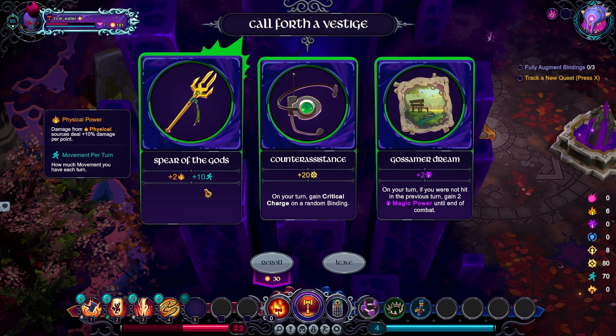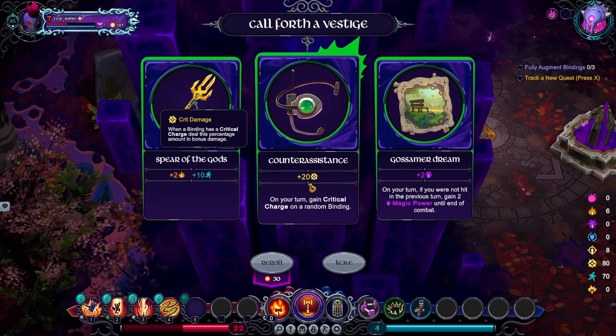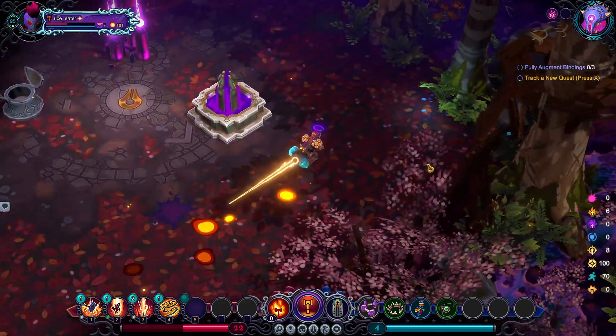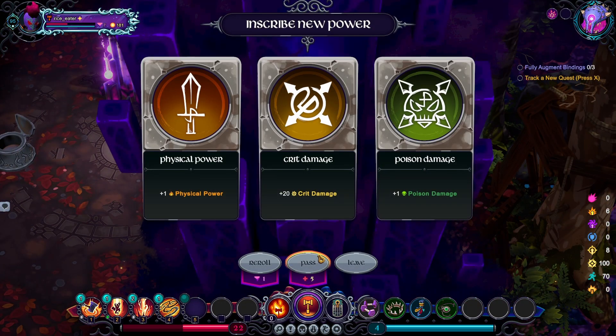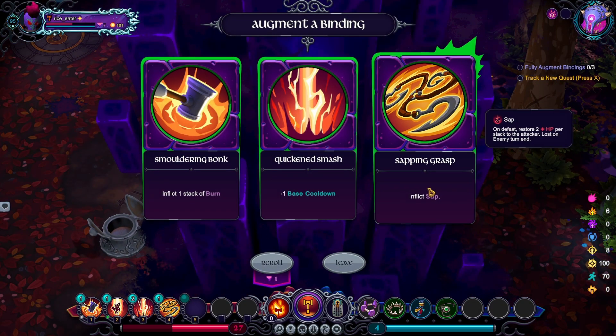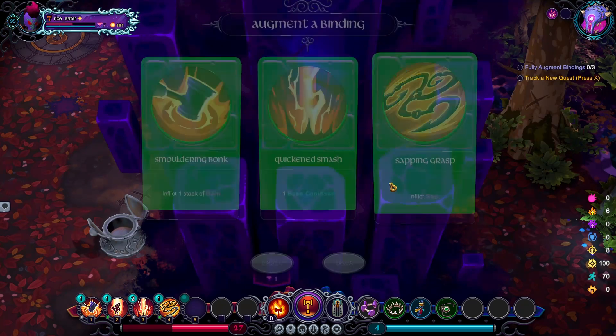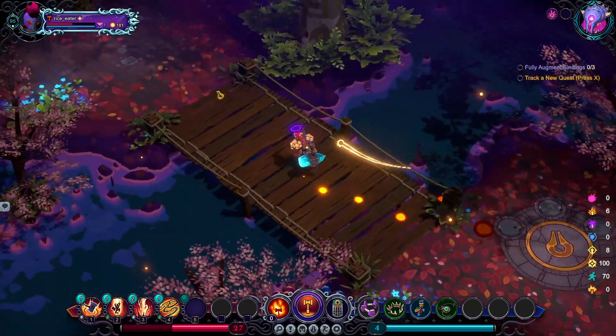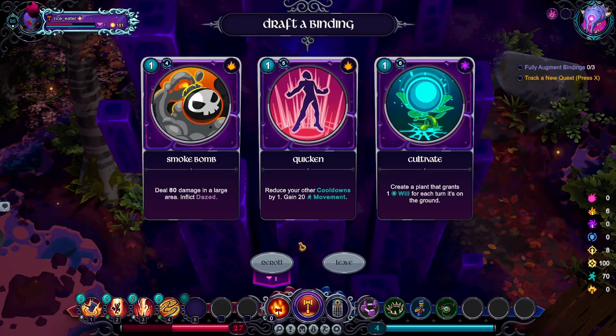That's good — this gives you more movement and consistent damage. Critical charge on a random binding — that's actually going to be more impactful because I hit really hard. Oh, I got a heal — sap. Even though it's only one, I'll take that. Slowly heal up. Help me survive so I get the upgrade.